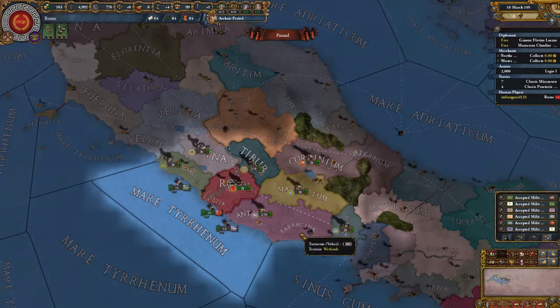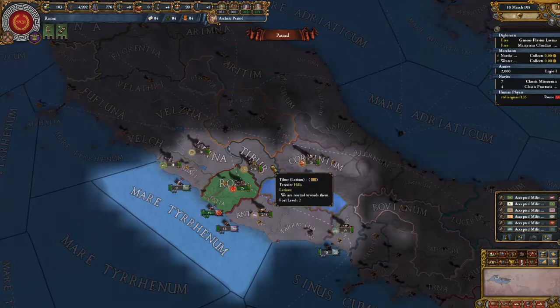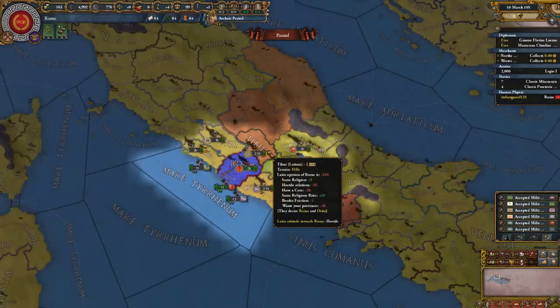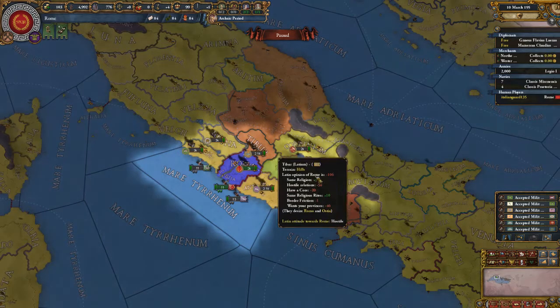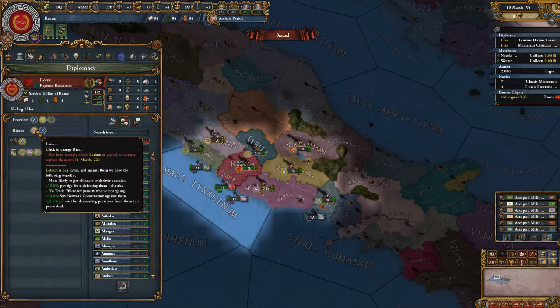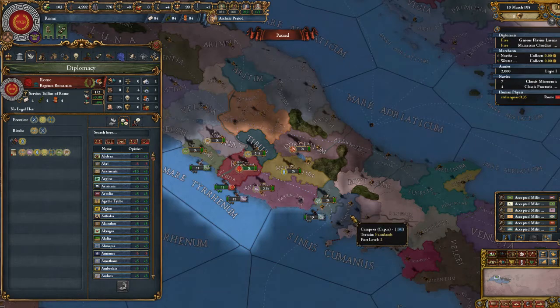So where are my rivals? Let's take a look diplomatically. My rivals are Latium and... I wanted to drop all-minded. Capua.